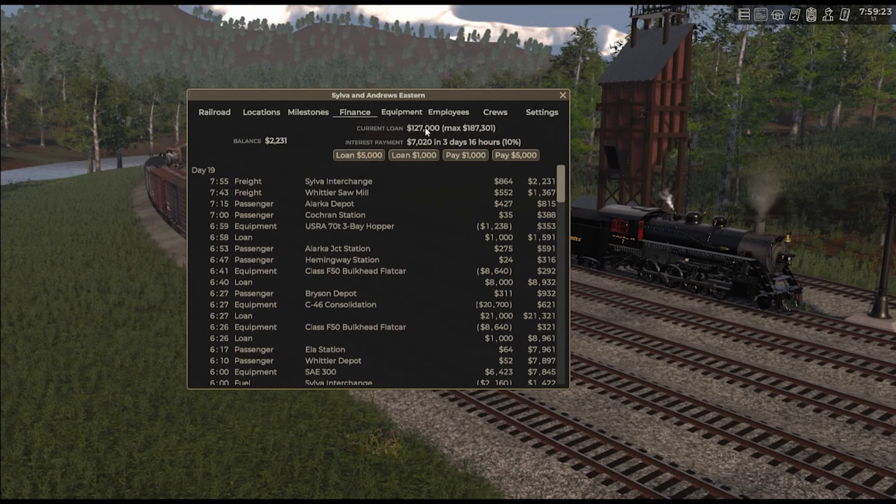So the financial system here is all about increasing your loan amount in order to buy more equipment. My loan amount is currently really high because I recently expanded into Sylva. I had to buy the Sylva expansion itself, buy the yard in Dillsboro, buy some signals, buy the engine service facility and the diesel stand — that was around $22,000. Then I bought like 20 pulpwood cars and two new locomotives, which was like another $55,000 to $60,000. So all in all, my debt went up roughly $80,000.